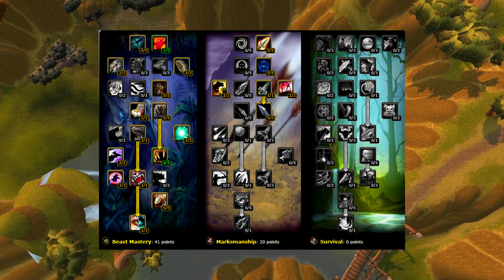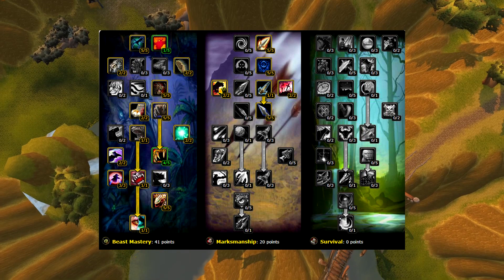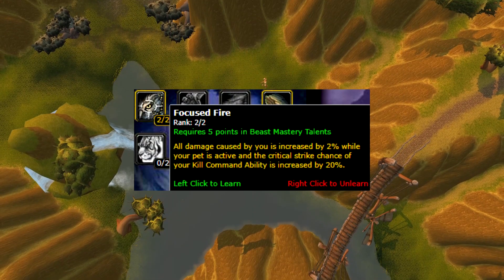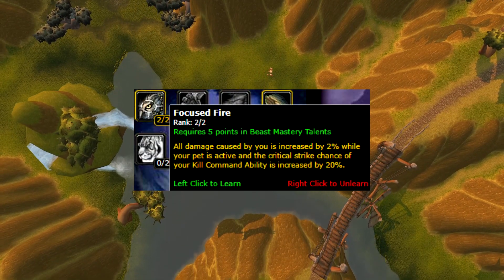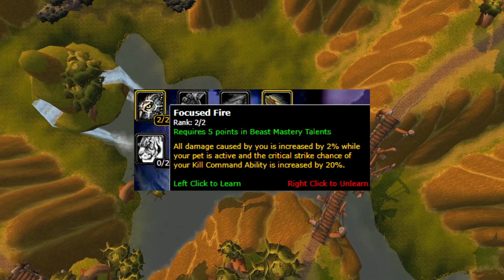Now this is the talent build you want to go with. We won't be going over every single talent, but let's take a look at some notable ones. Focus Fire: all damage caused by you is increased by 2% while your pet is active, and the critical strike chance of your Kill Command ability is increased by 20%.